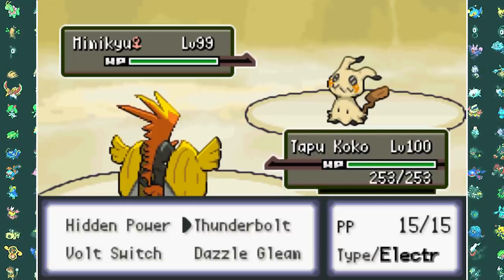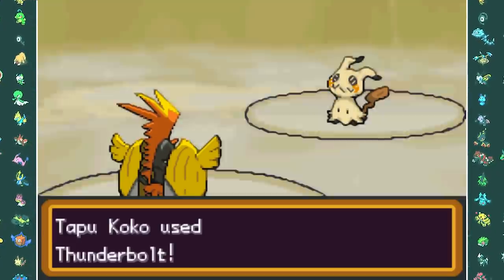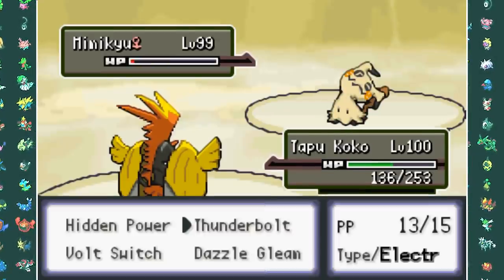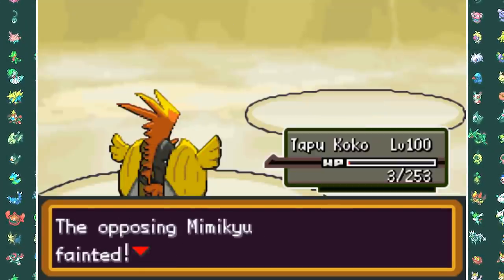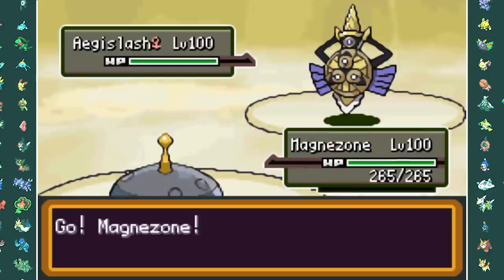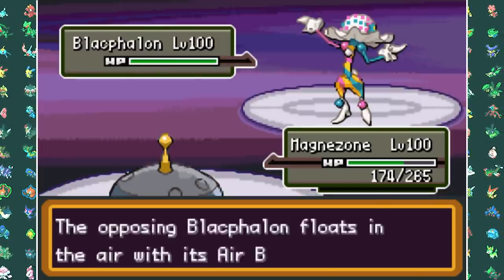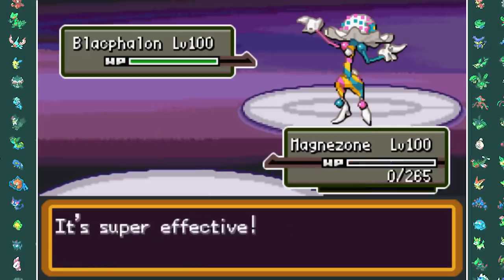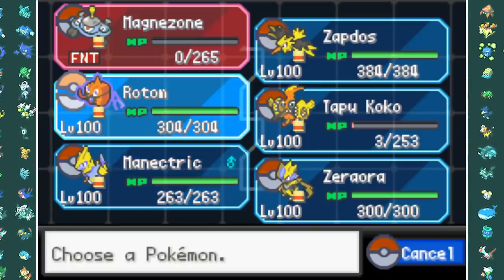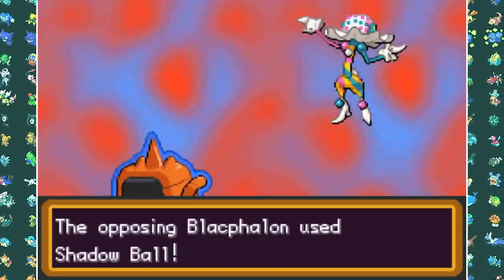He starts off with Mimikyu, so I lead with Tapu Koko to set up Electric Terrain immediately. I go for Thunderbolt to break the disguise as Mimikyu sets up a Swords Dance. The Mimikyu then goes for two Shadow Sneaks, leaving Tapu Koko with only 3 HP, but two more Thunderbolts take out Mimikyu. The next Pokemon is Aegislash - I predict Shadow Sneak and switch in Magnezone. It switches to Blade Form and my Thunderbolt wrecks it from full health. Next up is Blacephalon, so I sack Magnezone since nothing is going to take a hit well. He Flamethrowers me and I switch in Rotom-Wash, going for two Hydro Pumps to take down Blacephalon.